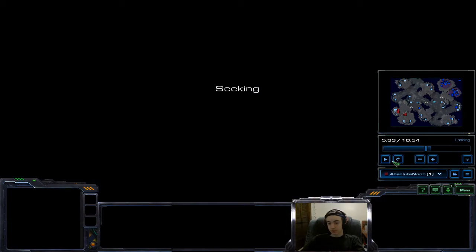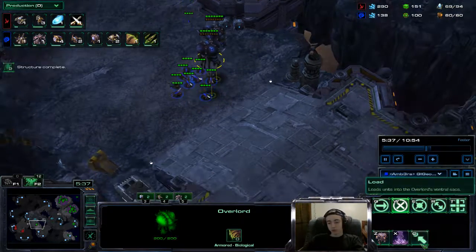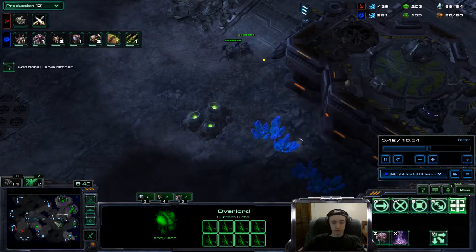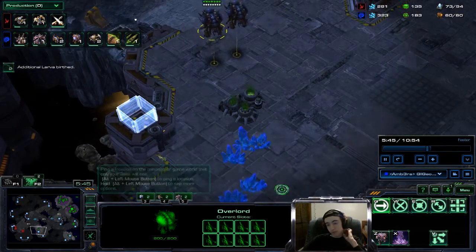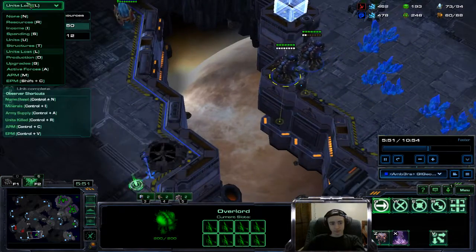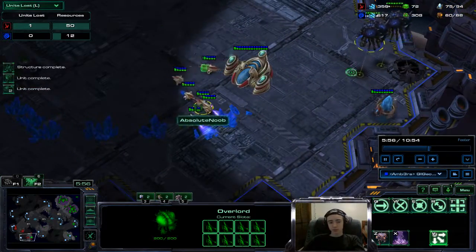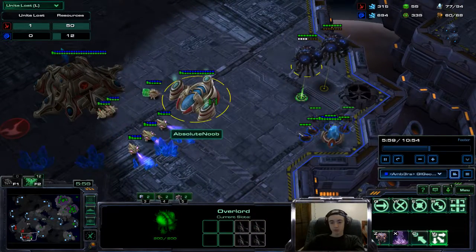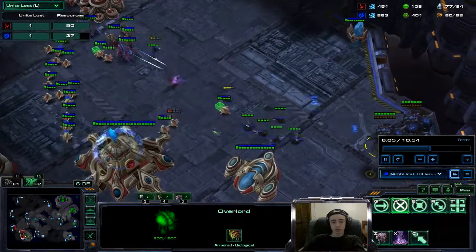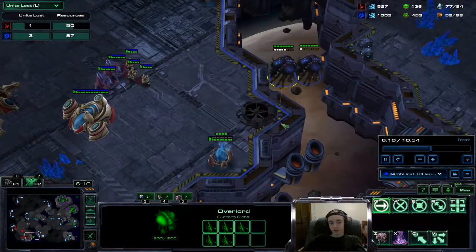I almost forgot about this drop. While all this was going down, I had morphed two overlords and gave them ventral sacks, loaded up a couple zerglings, and as the roaches came in to support, flew them over. Coming in here, the zerglings went for the pylon then I switched them over - but at this point he'd already caught on. I didn't kill a single worker. That was a wasted push.